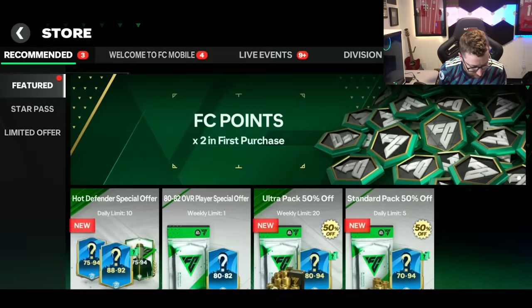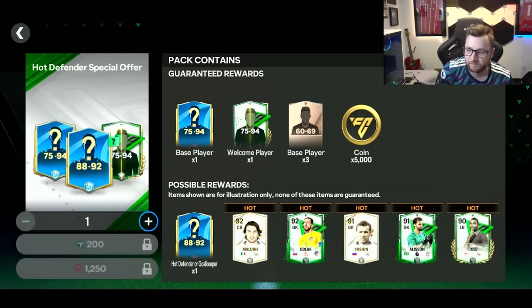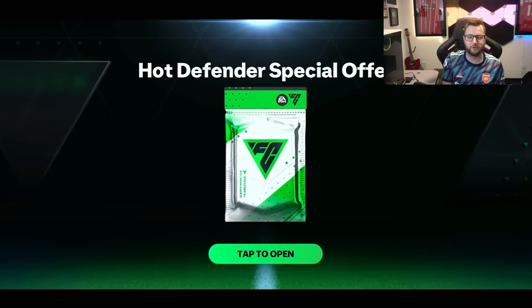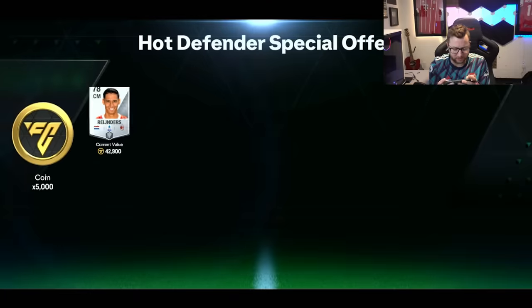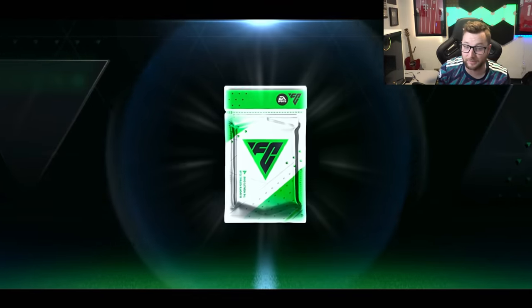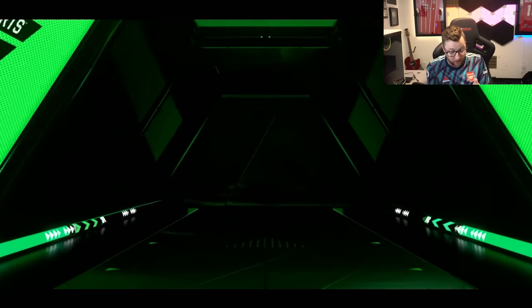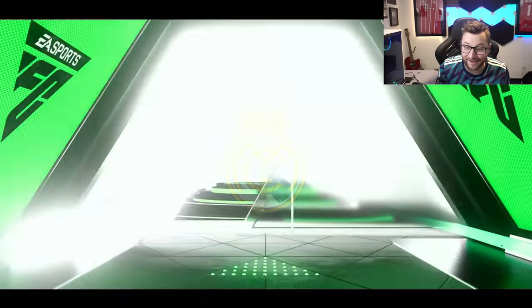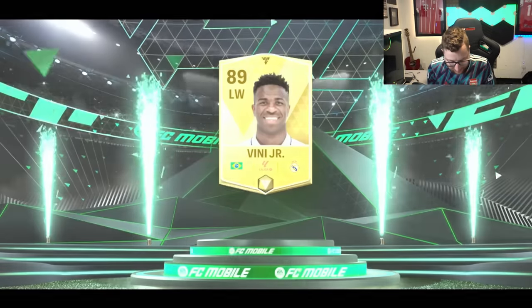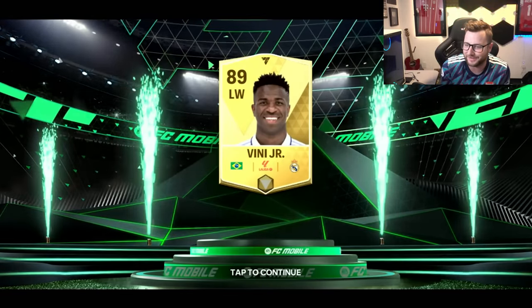We're going to play a game after we look at these packs — we have two of them to open. No walkout from the first one — we got a lot of players but most aren't amazing. But then we do get a walkout: Brazil — Vinicius, 89 overall, in a defender pack! That is unreal.